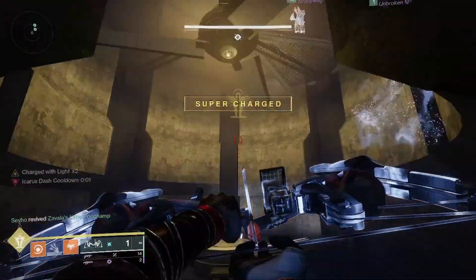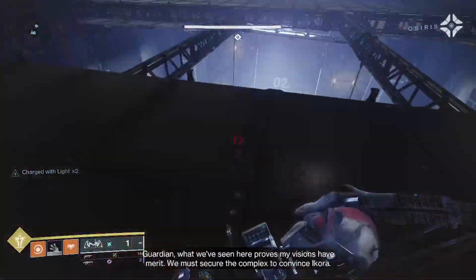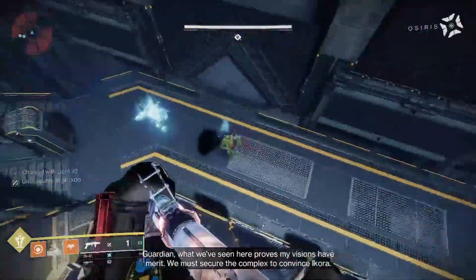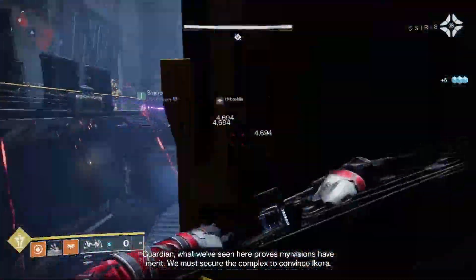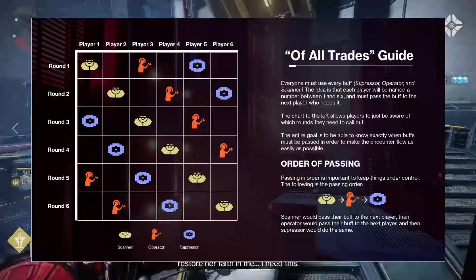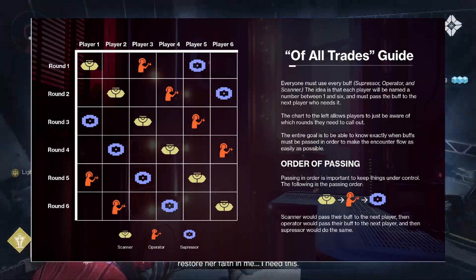Just juggle the debuffs around with people, or juggle it with yourself. For the third encounter, the only weapon that drops is the Posterity arc hand cannon. The challenge is called Of All Trades. For this challenge, everybody must perform each role at least once — everybody must use the operator buff, the Ganna buff, and the suppressor buff. The best way to do this is to use the chart on screen; there will be a link to this chart in the description if you want to grab it for your team. Just follow the chart and it should be easy.